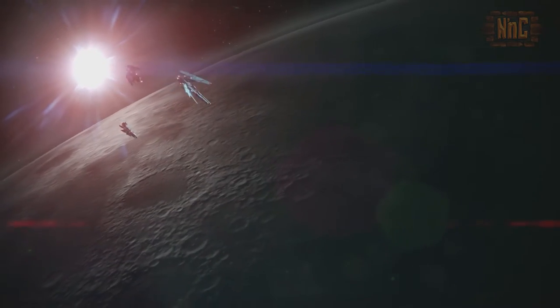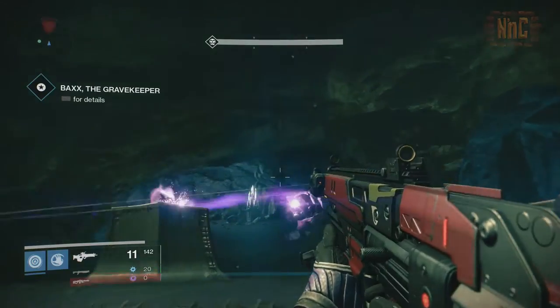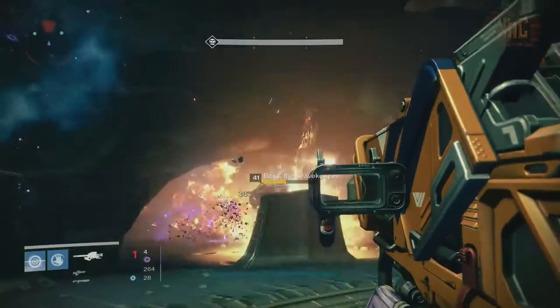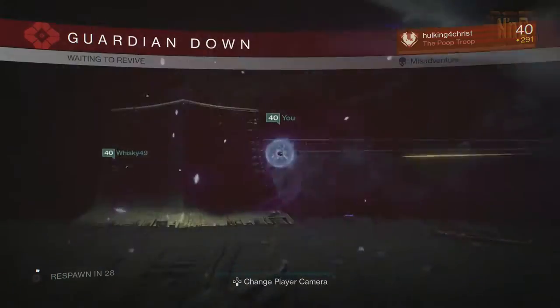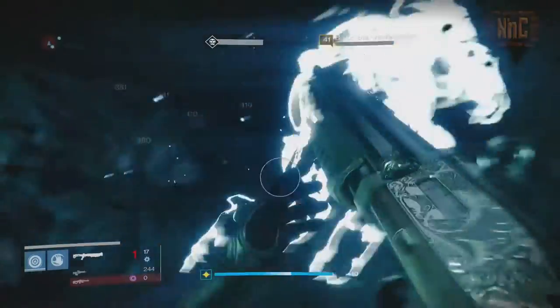Let's begin. Play through the mission normally until you get to this room. Then an ogre appears and you throw all the fire and power you've got — shoot rockets. Eventually, Oryx will suck him away and take him, if you will.